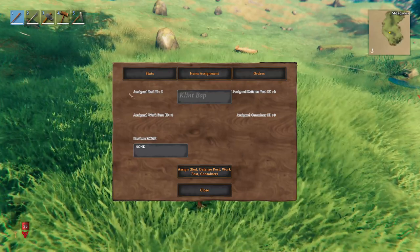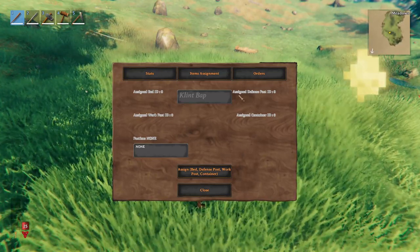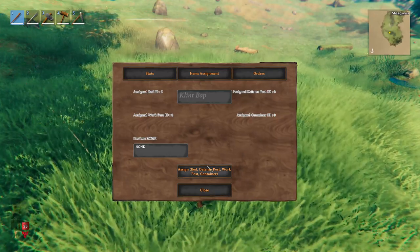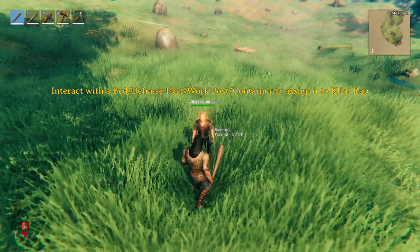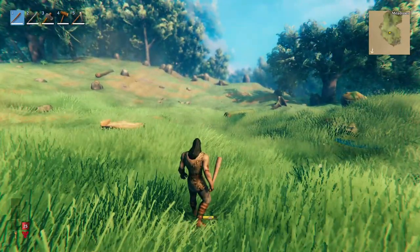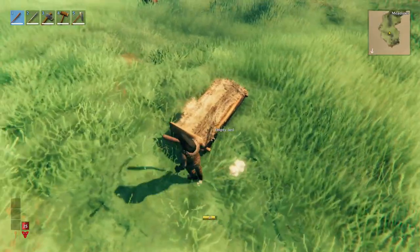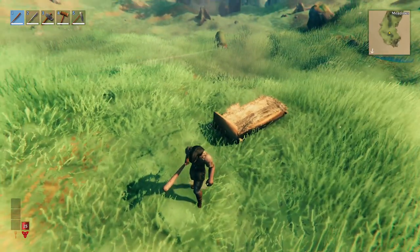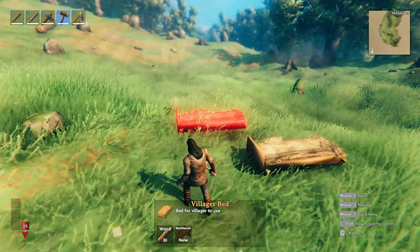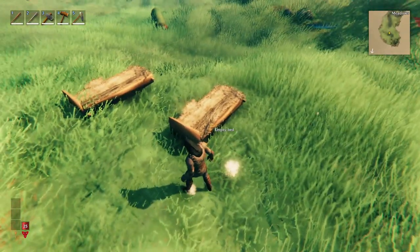To do all of those things we are going to go to item assignments. In item assignments you can see that assigned bed is zero, assigned work post is zero, and all of these things as well. Whenever you assign them you are going to be able to see which bed has been assigned to them. We are going to press the assign button and it's going to show this text. Now you are going to be interacting with whatever you want to assign this villager - for example this bed, which is a villager's bed found in the villager section.